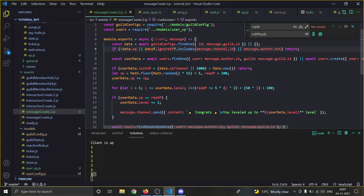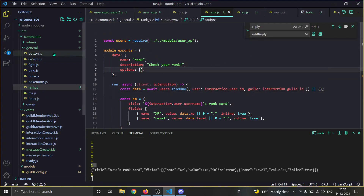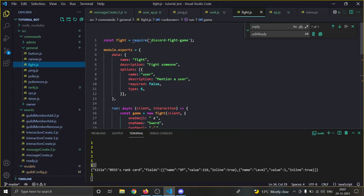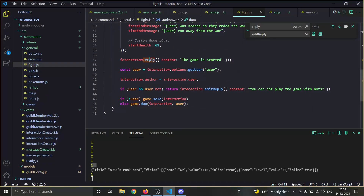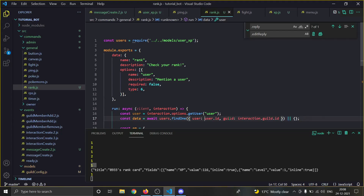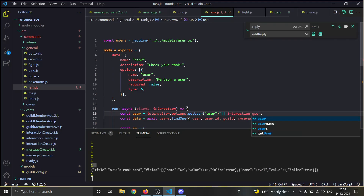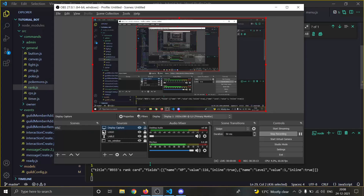Before finishing, let's add an option to check another user's rank. In rank.js I add a User option. We set the user variable to the mentioned user if provided, otherwise fall back to the command user with interaction.user. That's the final touch - thanks a lot, bye!